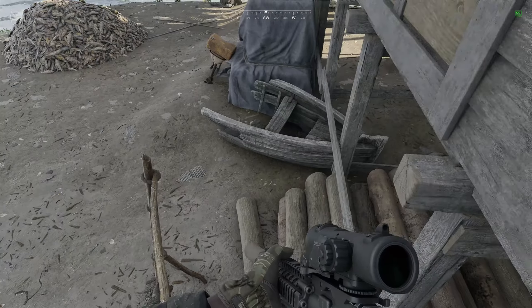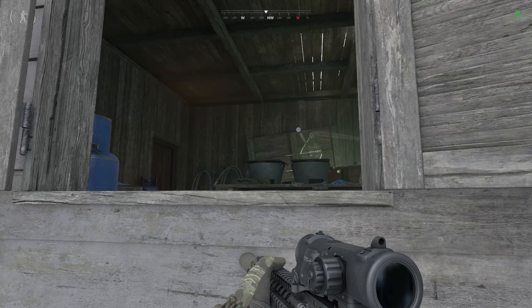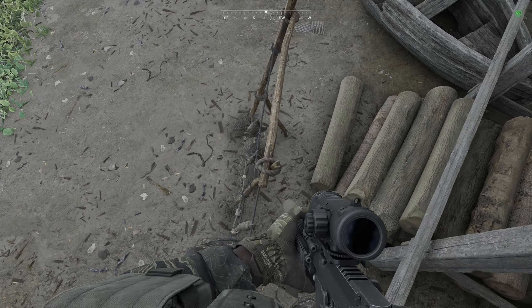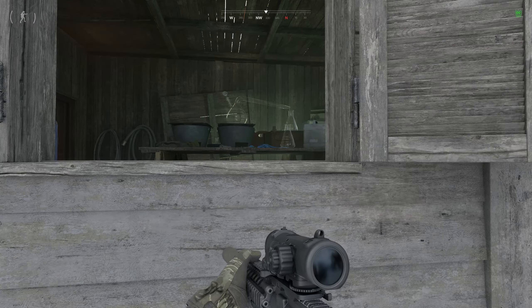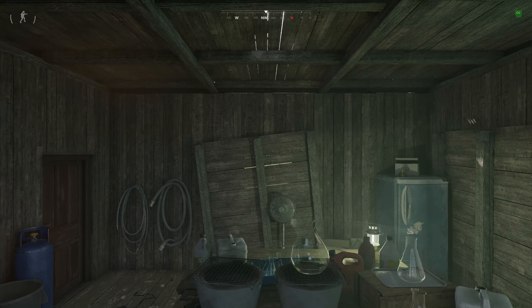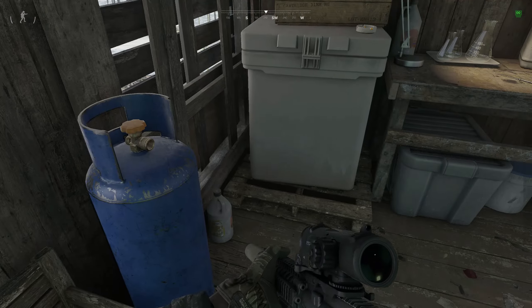Don't want to be too far on the right because if you clip the window shutter you'll fall down. Once you're on the line, carefully maneuver yourself and imagine as though the edge of your right shoulder needs to be lined up with the edge of the window frame. If your shoulder clips the frame it will not work and you will fall. Do not try the other window — it will not work to my knowledge.